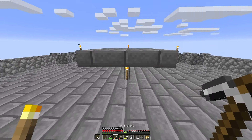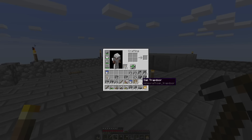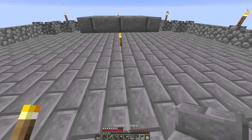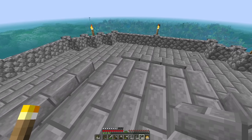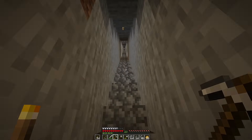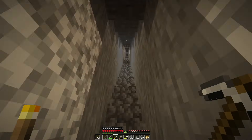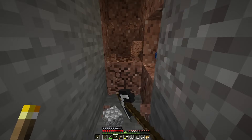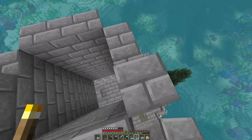I'm going to place that back down in the middle as well, just to light up this area in case it is spawnable. I'm then going to grab myself some stairs and place them around the outside, but I'm going to leave myself a gap so I can get up on top of this, because I need to build a drop chute that is 22 blocks tall. And so started the gruelling task of towering it up.